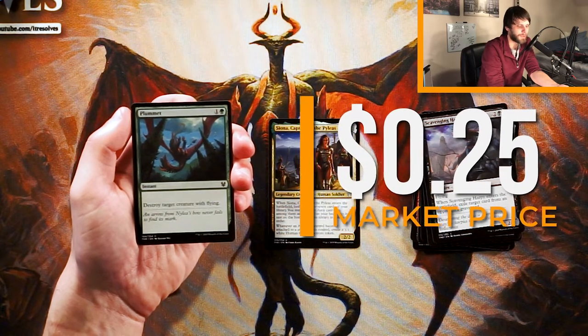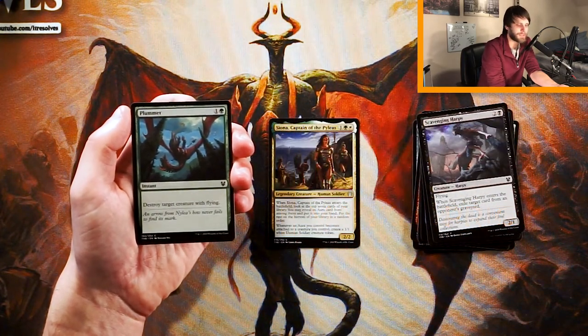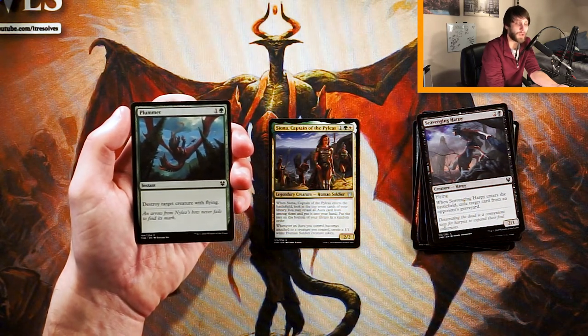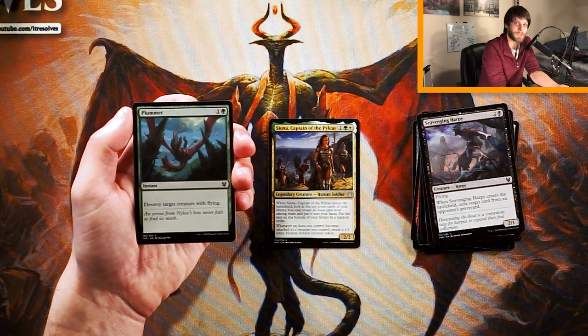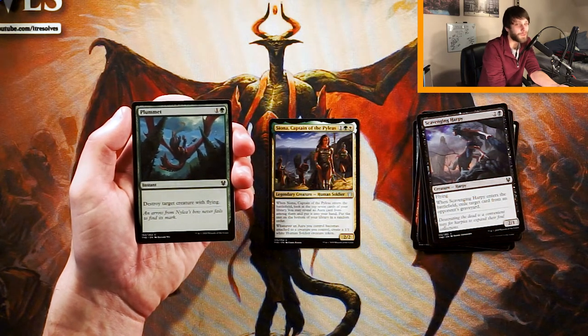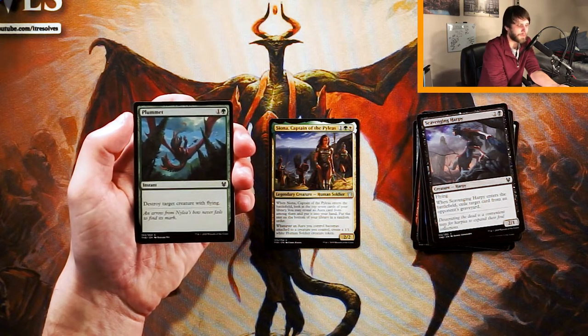Plummet — very classic card. Instant for one and a green: destroy target creature with flying. Love the instant speed, and two mana is great. The fact that it's in green is pretty awesome because normally they do not get much removal. I don't think this is like a super premium removal spell in this set, though there is a large number of flyers — blue-white flyers are 100% still a thing. But I think this is still more of a sideboard card. You could maybe main deck one, but in certain decks you'll be hard pressed to find a good target. Definitely not a first-pickable card, but it's an okay removal spell.